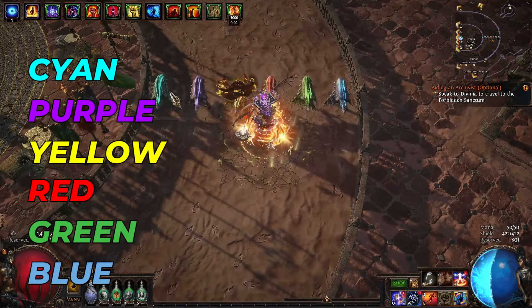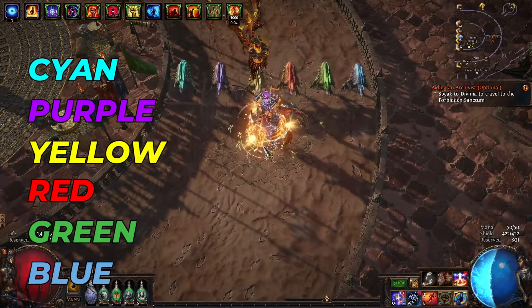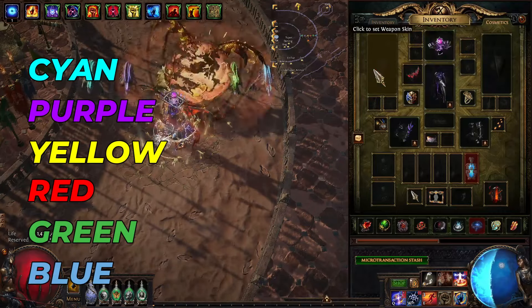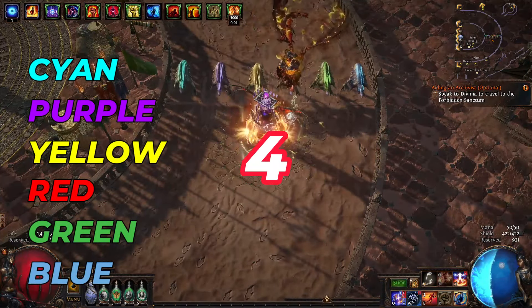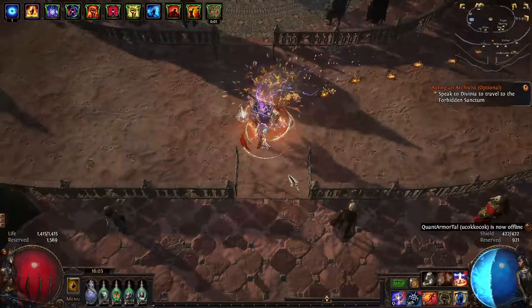Don't worry though — sometimes yellow will win, green will win, blue will win. It's not always based on the inside line, so don't think picking cyan every time will win. So first of all, I want you to pick a color for one of your rowers. I'll give you five seconds to pick a color.